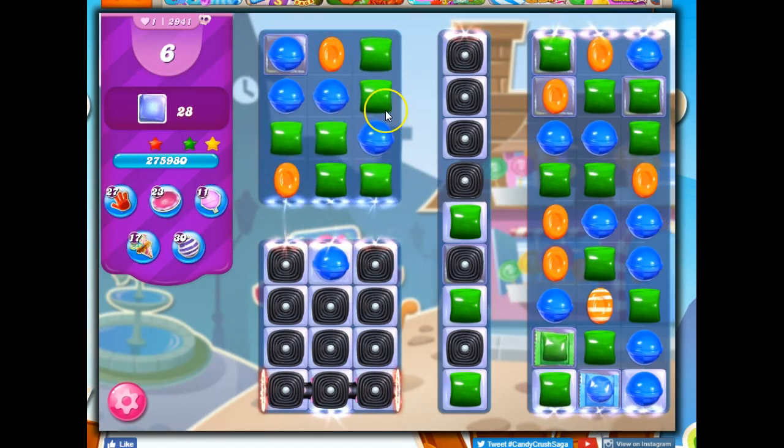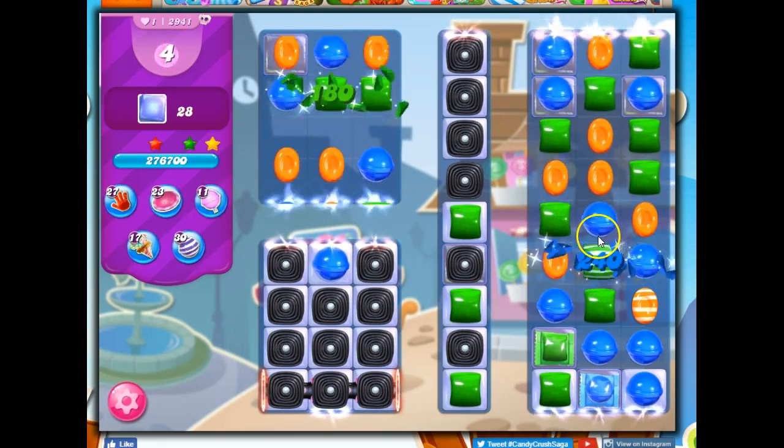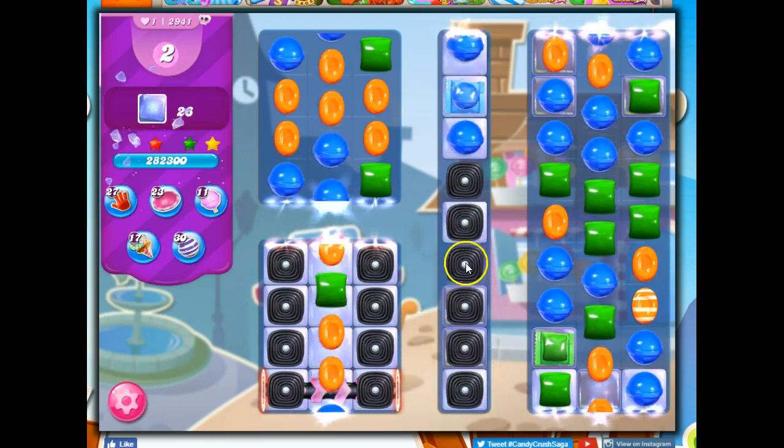I'm actually just going to see what happens with this cascading. I could make a wrapped candy here — I would do it if it were over on this side so it could try to fall here — but I only have six moves left, so I've got to be a bit more careful about what I do. Although, how do you be careful on a board where it's just a tangle? All right, so I make a stripe.